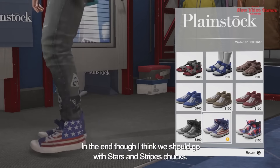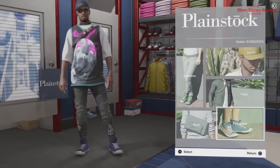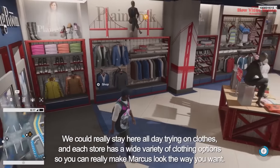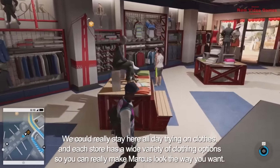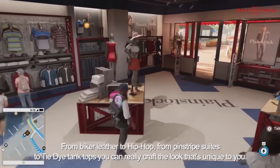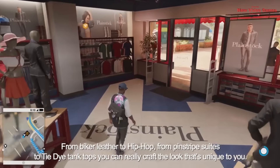In the end, we'll go with Stars and Stripes Chucks. We could really stay here all day trying on clothes — each store has a wide variety of options so you can really make Marcus look the way you want. From biker leather to hip hop, from pinstripe suits to tie-dye tank tops, you can craft a look that's unique to you.